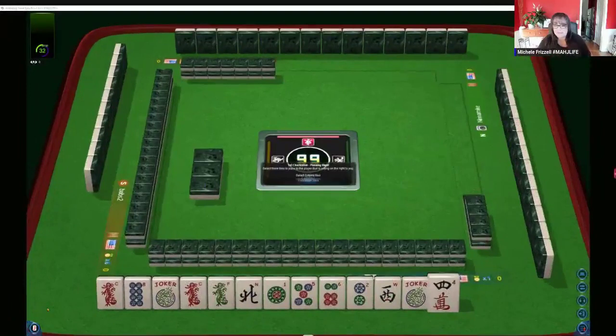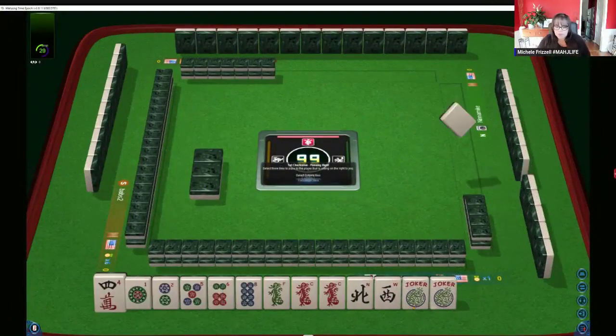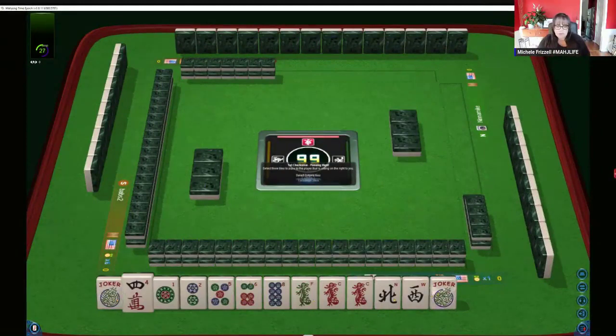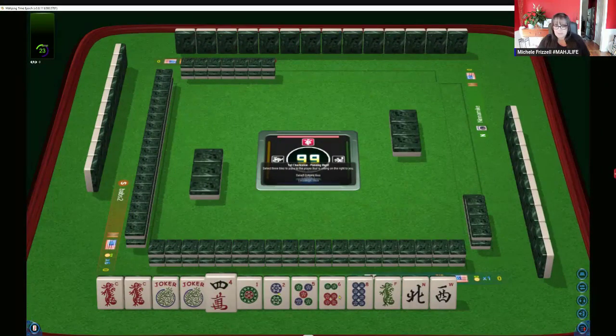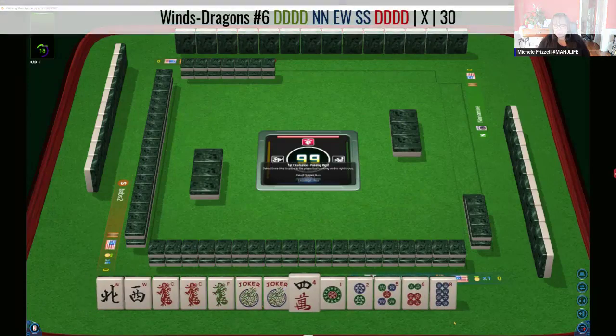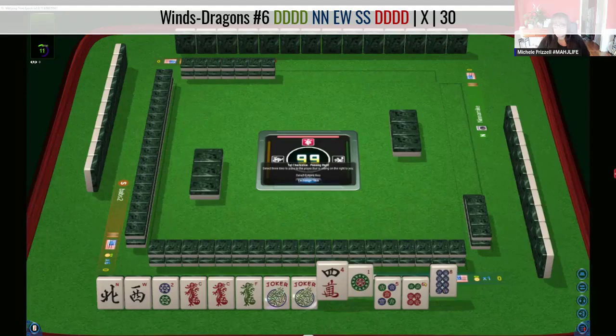Let's see what we can do with these tiles. We have a couple of jokers, which is nice. Pair of red dragons, so whatever we do, we're going to try to use those. Maybe we can use the other dragon — maybe we could play news with Kongs of dragons. So let's maybe save a year tile and start there. We've got to have tiles to pass.